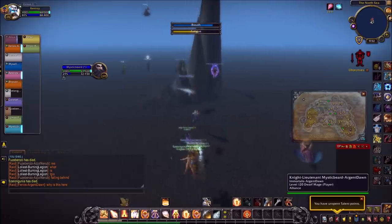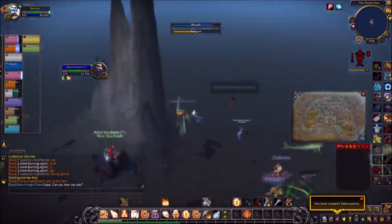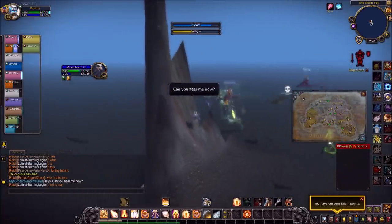Under the surface, a bit to the north, we found this funny looking spike, which is quite out of place, since the rest of the ocean floor is just a flat area.